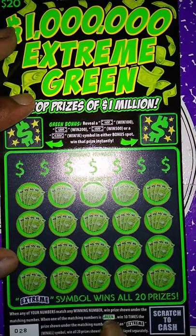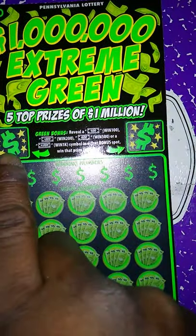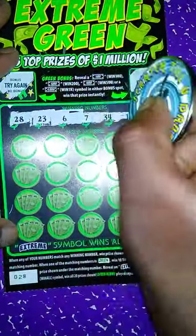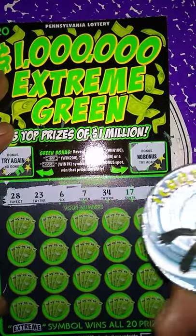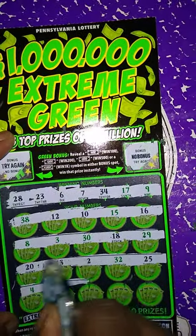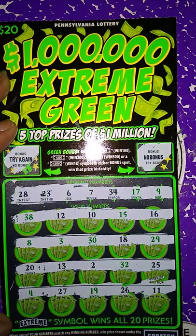Next ticket is $20 Million in Extreme Green. Match my number to the win number, win prize shown. When one of the matching numbers is green, win 10 times the prize. Get the extreme win all, win all 20 prizes. We got the green bonus — get a dollar bill, $100 bill, $200 bill, $500 bill, $1,000 bill, or 1K symbol to win that amount. Bonus try again. No bonus. No bonus try again. Winning numbers: 28, 23, 6, 7, 34, 17 — only the 17 and 9 are green. My numbers are 38, 12, 10, 15, 16, 8, 3, 30, 18, 29, 20, 13, 2, 32, 25, 4, 27, 19, 26, and 11. I don't see any matching numbers on this ticket — it's a dud.